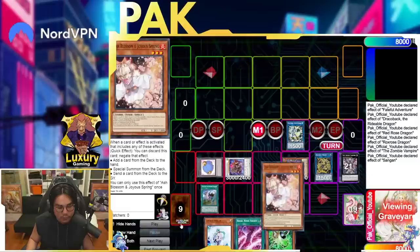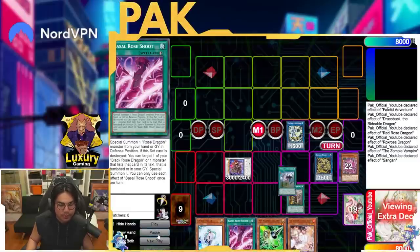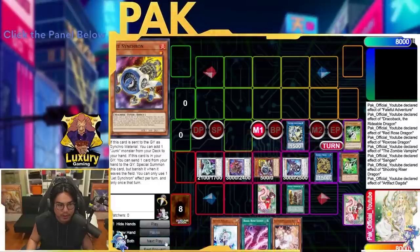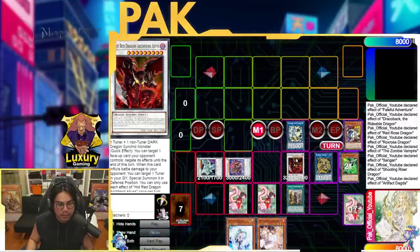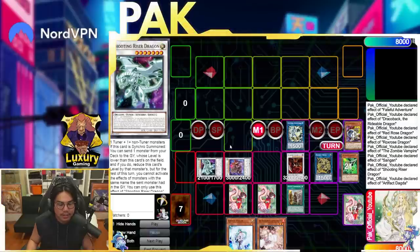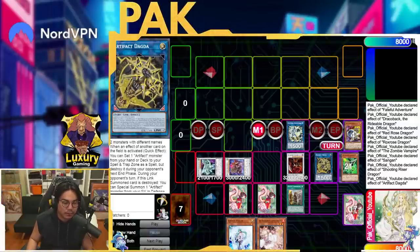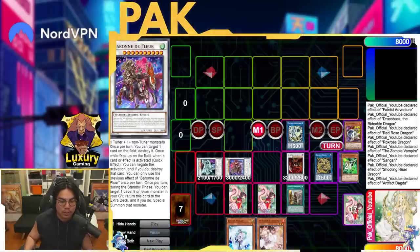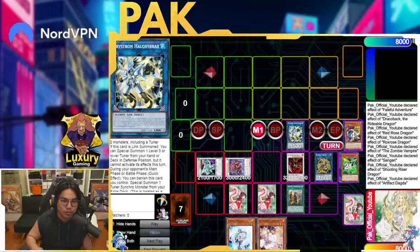I'll add Ash here to showcase that — Ash is probably one of the best generic ones to add. Then make Shooting Riser, chain Dagda, set Scythe, send Snow, bring back Chaos Ruler, bring back Jet Synchron, and make Hot Red. To play around Dark Ruler, you can have Baron pop the Scythe in the standby phase and tag out into Scythe on your opponent's standby phase. It's also really important to make Shooting Riser last, because you want Dagda already up so you can chain Dagda in response to Shooting Riser to set the Scythe. Baron pops it, puts it in the graveyard, and on the standby phase you use Baron's second effect to target a Level 9 or lower monster, return it to the extra deck, and bring back the Scythe.